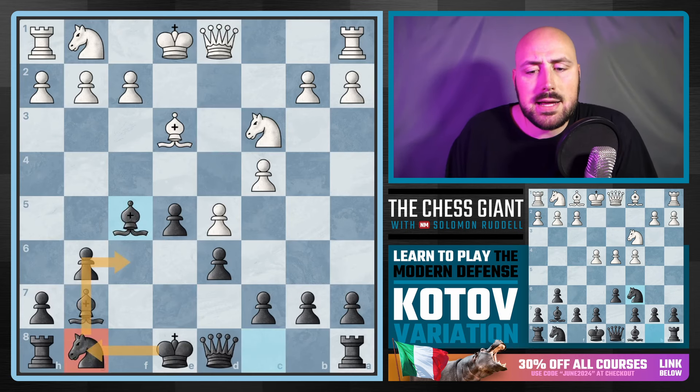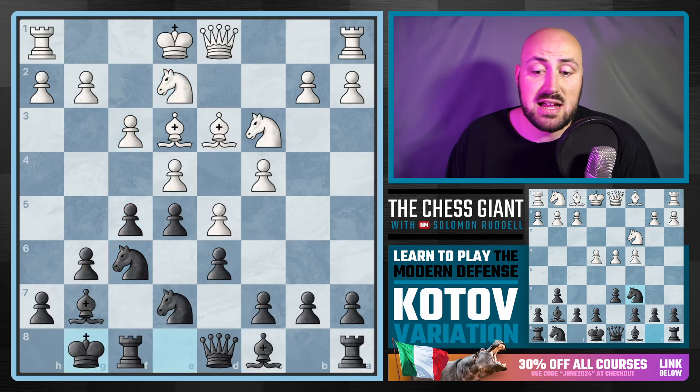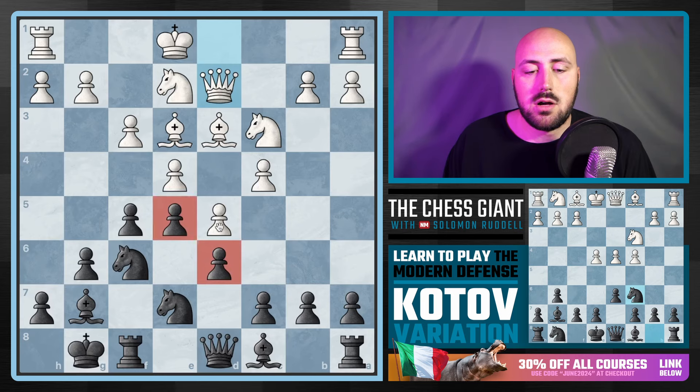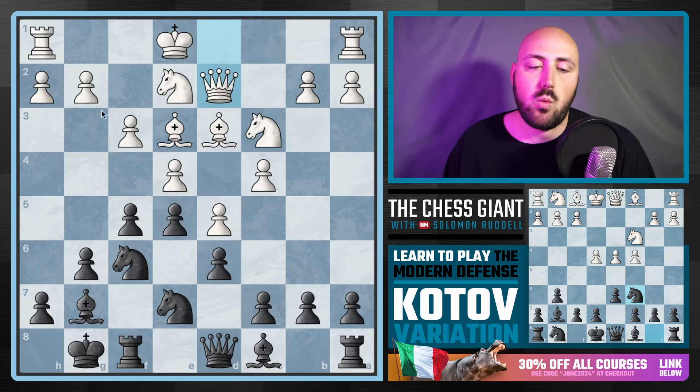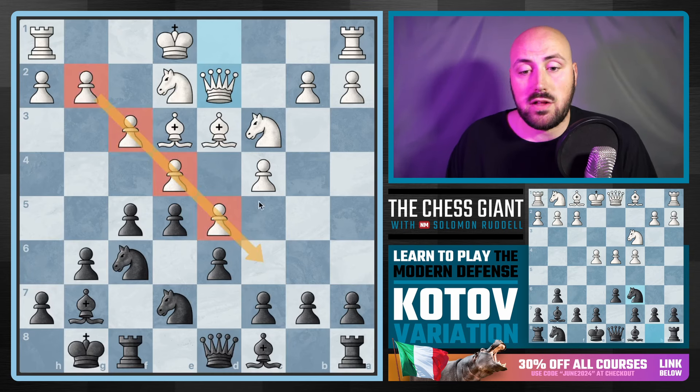If White doesn't take and plays a move like F3, Knight F6. If you want to move the Knight, we can castle. If Queen D2, C5 performs very well. In a position like this with the current pawn structure, our pawns are facing towards the King side, so we're looking towards a King side attack. White, on the other hand, is facing the Queen side with their pawn chain. So let's just play C5 ourselves.